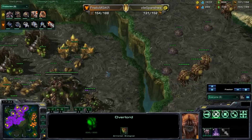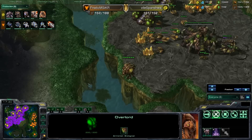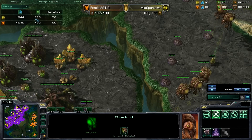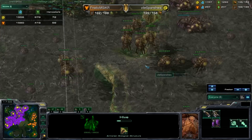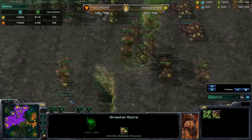Svanishiwa's economy is really erupting here. His gas economy in particular — once he gets all of his bases up — is going to be off the charts. His gas income is almost $1,000 per minute, which is almost even hard to spend. He's banking $1,200, but it could be just to spend on those broodlords, which should be coming up any minute now that the greater spire is done.